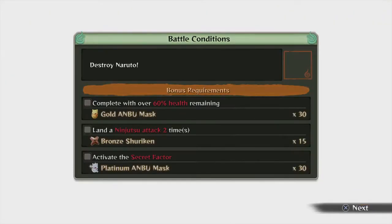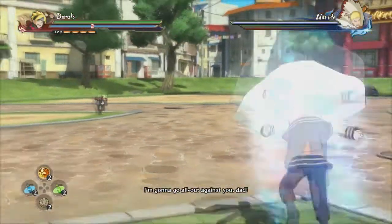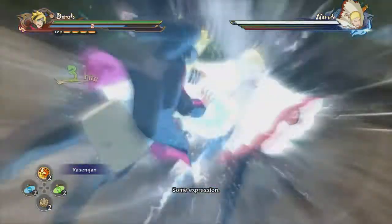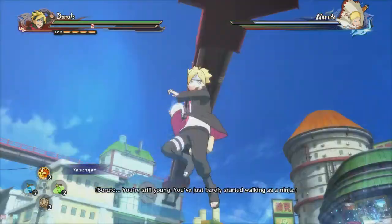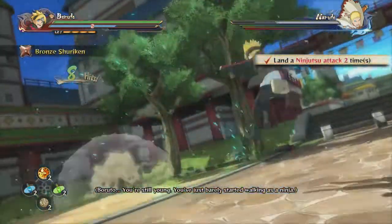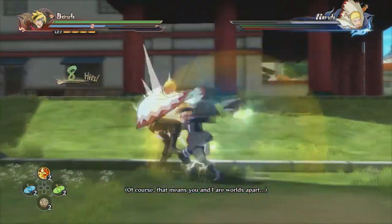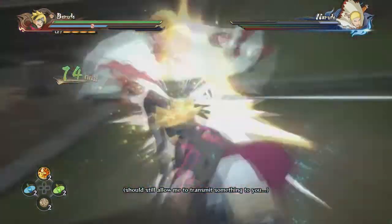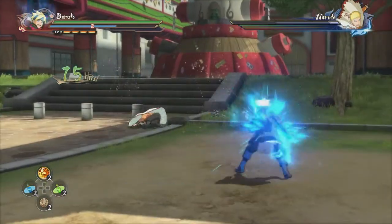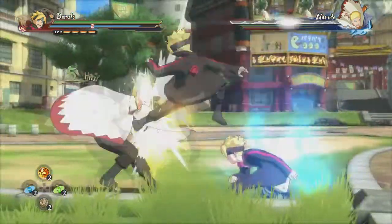60 HP, ninjutsu two times. I hate Boruto's ninjutsu. Can I actually just get the two? I can. You about to get whacked, big fella. Come here. That means you and I are worlds apart — join our fists together like this. Armor break? Oh my goodness. Don't tell me you're a chump, Naruto. I've been playing this game way too much, dog.